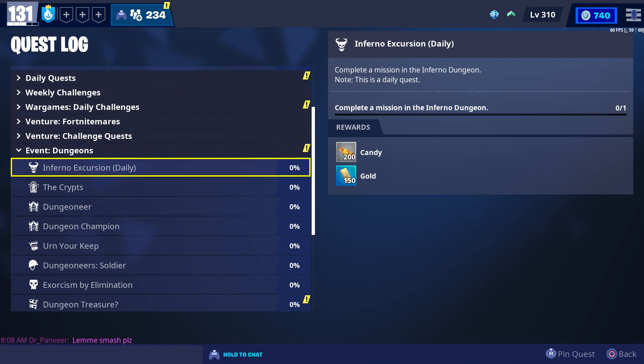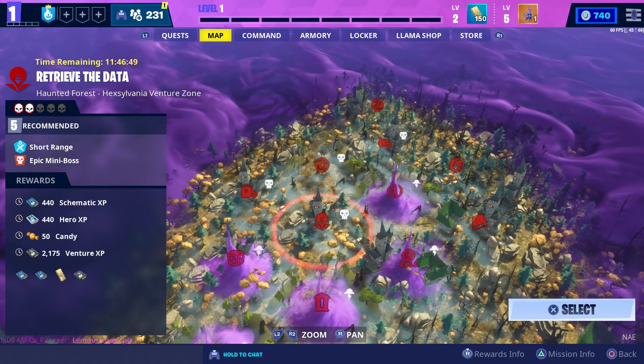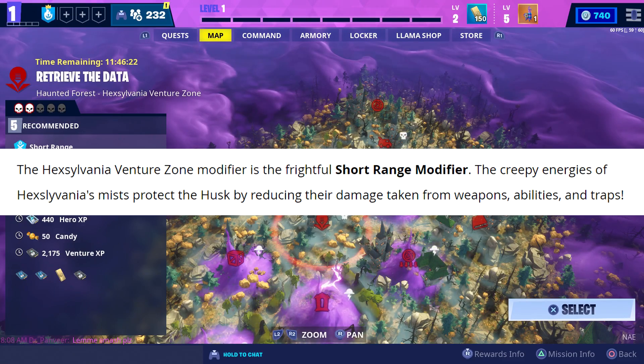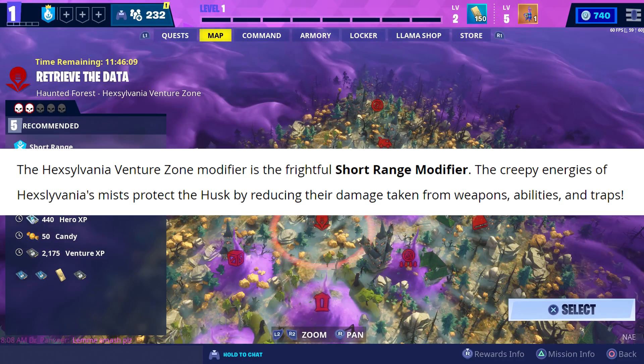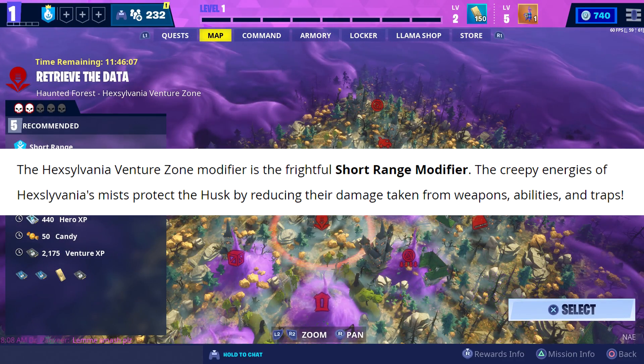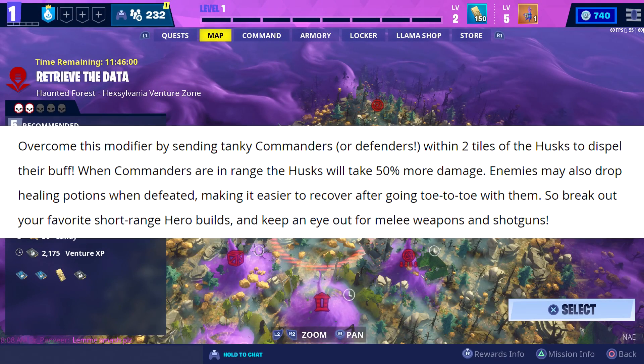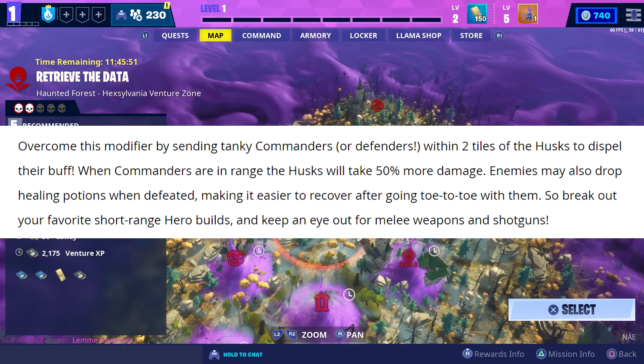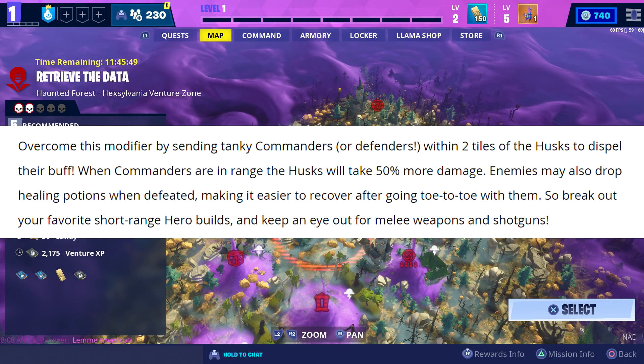The first thing we're going to go over is the new Hexylvania Venture Zone. The modifier in this Venture Zone is called Short Range, which basically reduces the amount of damage the husks take the further away they are from you. That includes damage taken from weapons, abilities, and traps. In order to deal a lot of damage, you're going to have to get within two tiles of the husk. Once you're within two tiles, they'll take 50% more damage.